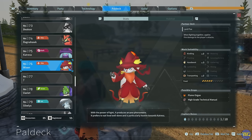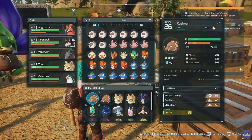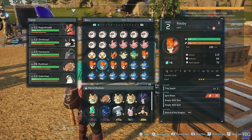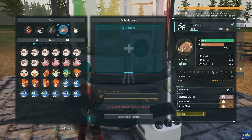When you take a PAL up to max level — level four — all of its work suitability skills get plus one level. So if you leveled up this Wixen to max it would get kindling three, handiwork four, and transporting three. I can demonstrate this with this Rush Ore — it's at three stars and we're going to take it up to four stars. I find it easier to put the one you want to level up in your party so it's clear which one you're upgrading. Remember the one you select first is the one that upgrades. They retain their passive skills, so make sure you've selected one with the passive skills you want, or bred one already with the skills you want.